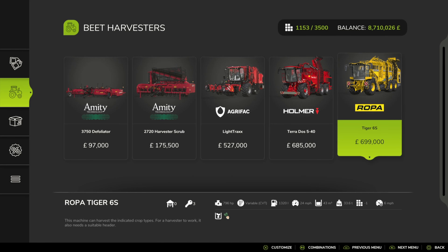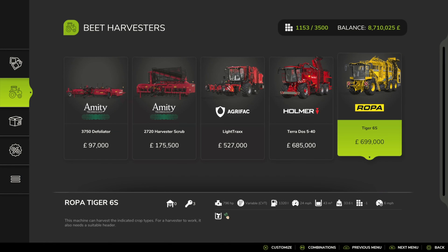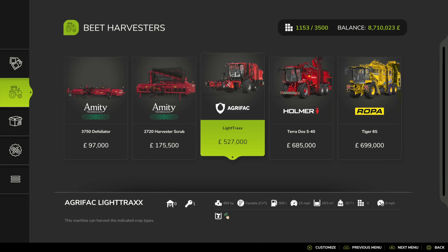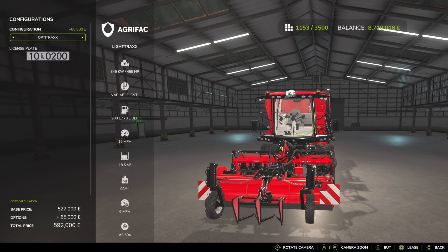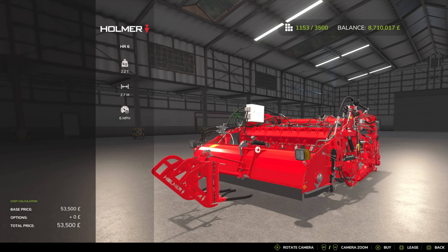The difference between the two is slightly larger capacity. With the headers out, the Holmer HR-6 is 2.7 metres at 6 miles an hour, compared to the Roper at 4 metres at 6 miles an hour. There's also the Agrifac Light Track at 527 grand. I'm recording this the day after FS25 came out after 24 hours of testing. It doesn't tell you the working width, but I'd guess around 4 metres alongside the Holmer.